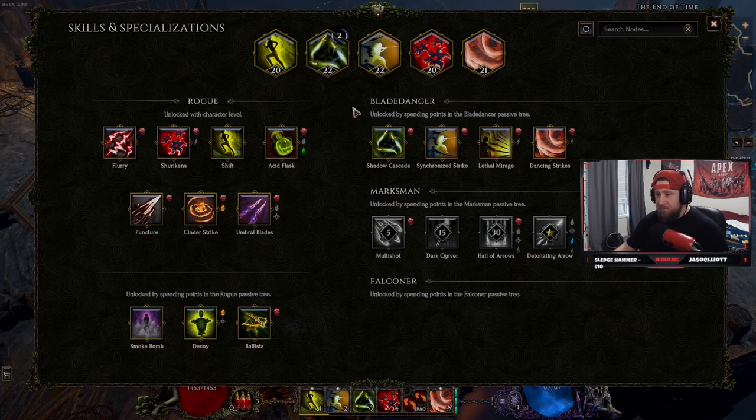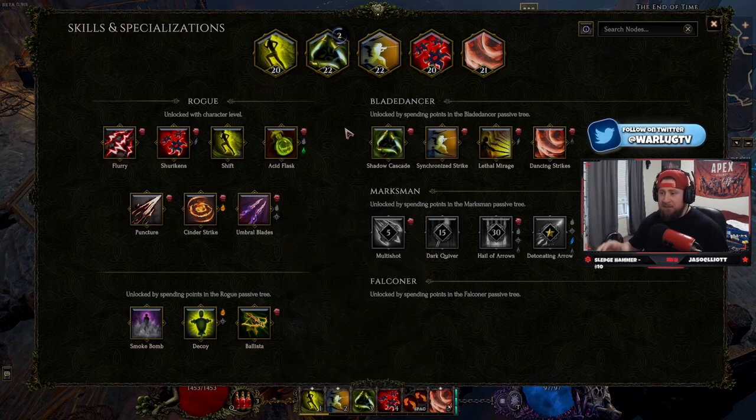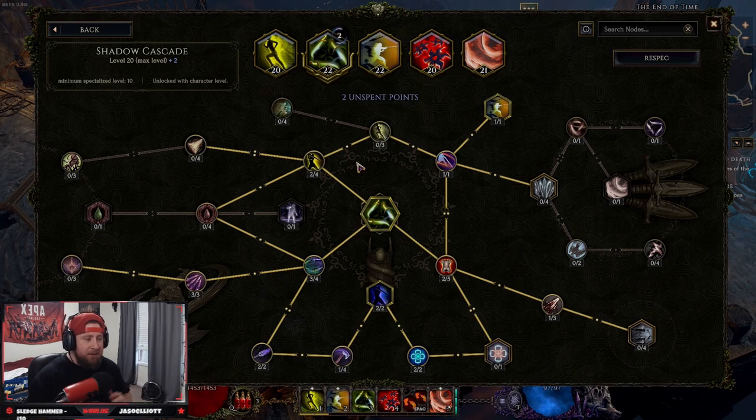Marksman is more of a ranged type. Once you pick, that is it — that is all you can be is that mastery type. You have all these skills and you're going to be able to use all of them. Now, your specializations are the five skills you see down here on my bar that I'm using for my build. You're going to specialize in these and this is where all the customization comes from. I like to think of this as a bridge between Diablo 3 and Path of Exile — a little more complicated than Diablo, but less complicated than Path of Exile.